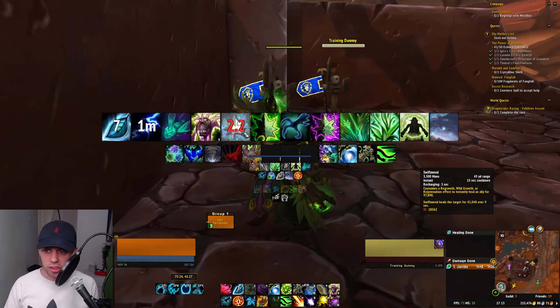We can use Soul of the Forest on Wild Growth, but I prefer to use it for single-target healing. Maybe if you're in an epic battleground you could use it on Wild Growth, but I find it much more efficient to use it on Regrowth to get a lot of big single-target heals out. Same with Nature's Swiftness — your next Regrowth or Entangling Roots is instant, free, and castable in all forms, healing for an additional 135%.